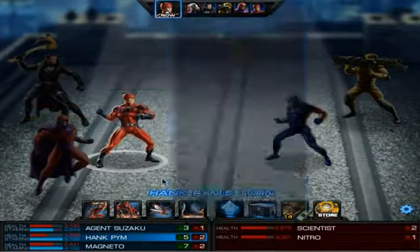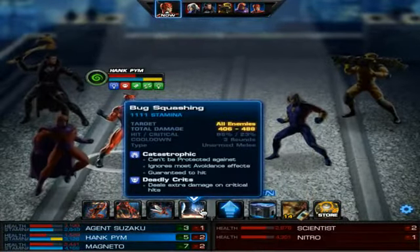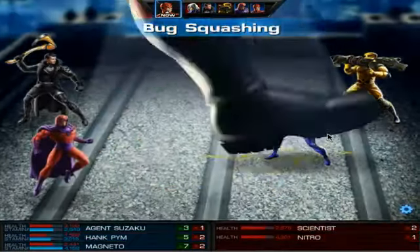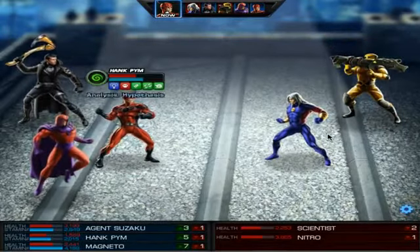So Hank Pym's last move is Bug Squashing — all enemies, catastrophic, and deadly crits. So let's check it out. Boom! It's just a big-ass boop going your way.